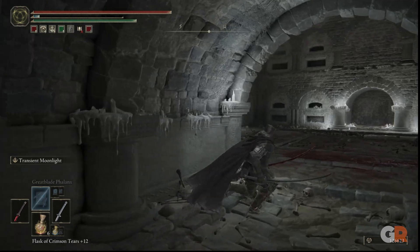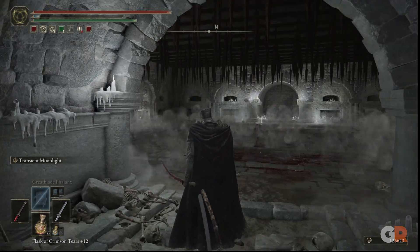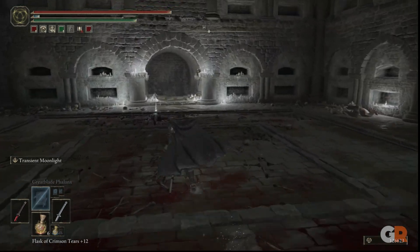Wait for the spikes to pass and sprint into the opening that you can see on the western side of the room, and take the elevator down.